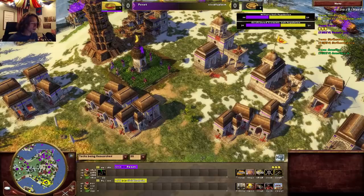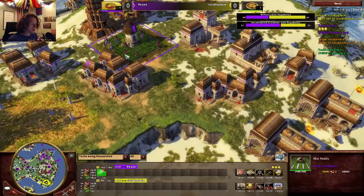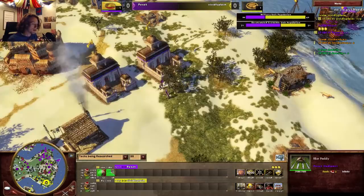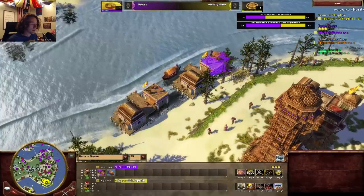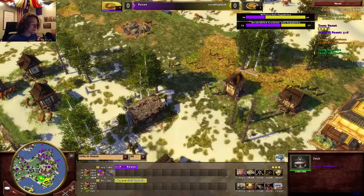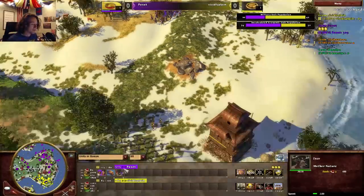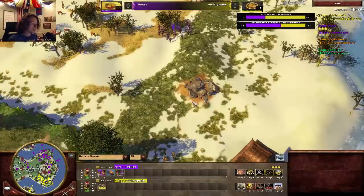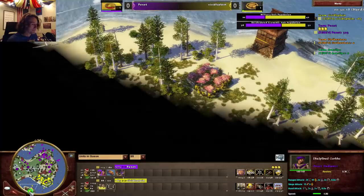I would not be surprised to see Poxic go Age 4. He's got almost 2,000 food and coin and 4,000 wood, so he's probably going Age 4. He was getting some rice paddy upgrades earlier and he's grabbing more now. His next card was Elephant Combat, so it looks like we're going to see more elephants. He's training more fishing ships as well — that's why he's chopping all that wood. Japan needs that coin — that's realistically the last safe coin mine vivid has if India keeps their army up.